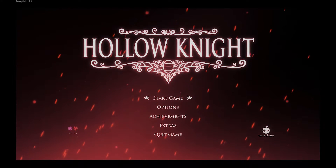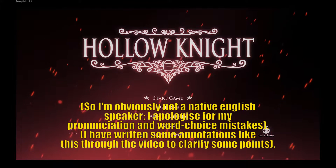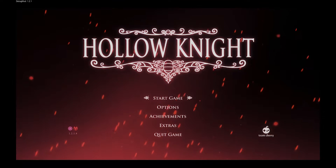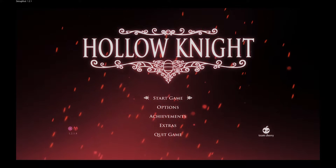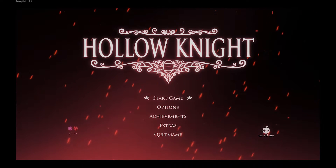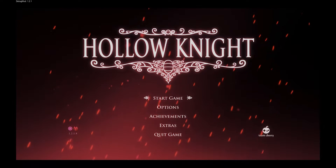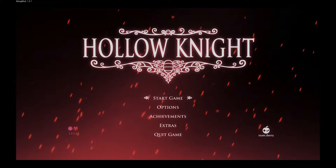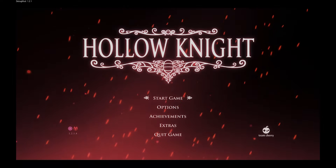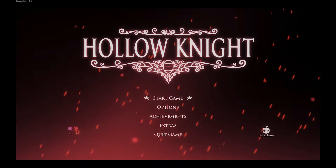Hello everybody, I'm Evel Ludo and I'm going to show you how to get both endings for the DLC Grim Troop of Hollow Knight in the same save file. First of all, a disclaimer: you cannot have both charms, Carefree Melody and Grim Child, in the same save file because in the game's code they are the same charm in a different state. A second disclaimer: you are going to have to edit your save file, so it's not exactly your same save file, but your same save file modified.